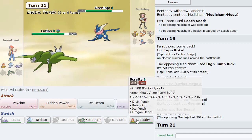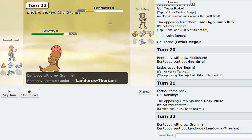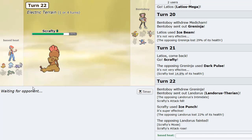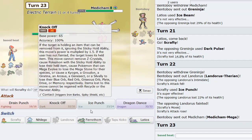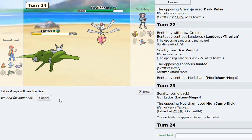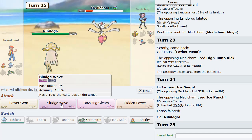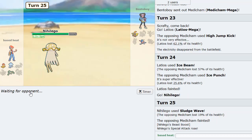Let's say I go Scrafty here, right? Dark pulse does no damage. It does no damage. I'm going to Ice Punch here because I think this thing was going to Explosion if I set up a Dragon Dance. So that's good. That's very good. So now what do we do? Tapu Koko would want to come in - or no, Mega Medicham comes in. So this thing decided to come in here, which means we can probably just switch out into Latios as he High Jump Kicks. And then we just click Ice Beam here to get the damage we need.